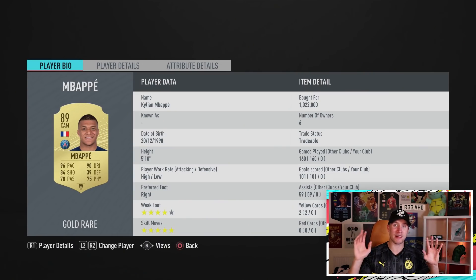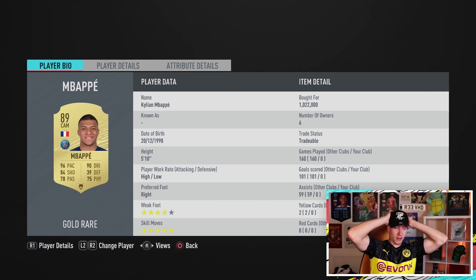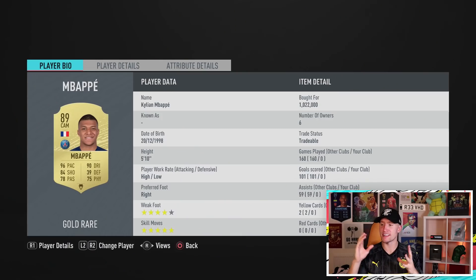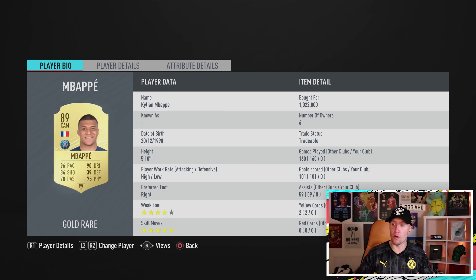I figured I'd just get an Mbappe when I can, and now we can build up more coins to get other players - because now I don't have to think about Mbappe, we've got him. Still a little bit in shock at the UCL Mbappe for 920k. I know it's been a little mismatched episode - I wanted to catch up on everything before new rewards and div rivals. As always, thank you for watching - subscribe if you're not already, and I'll speak to you all in the next one. Adios!